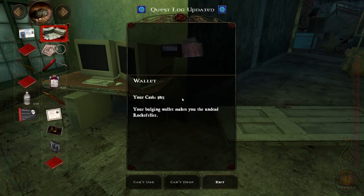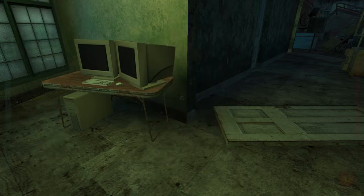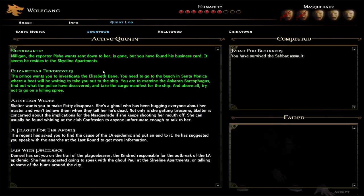But there is a business card lying on the floor — let's see what it says. 'Your bulging wallet makes you the undead Rockefeller.' This is a business card for Haunted LA. The name on the card is Simon Milligan, the address listed is Skyline Apartments, Apartment One, Downtown Los Angeles. So we have a lot of stuff in the Skyline Apartments right now. This is the main quest — because LaCroix told us to do it.